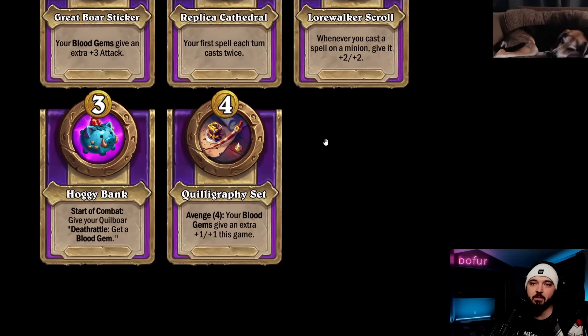Hoggy Bank: start of combat, give your Quillboar death rattle - get a blood gem. Now that's good. You know how when you're scaling your Quillboar comp, you spend all your resources in the mid-game making blood gems big, then at the end you're desperately clawing for generation? Well, no longer. Just play your scaling cards, find your Brand, do whatever you want - your Quillboar on the board will just death rattle blood gems to your hand. More blood gems equals more stats mid-game, more survival, and even further scaling.